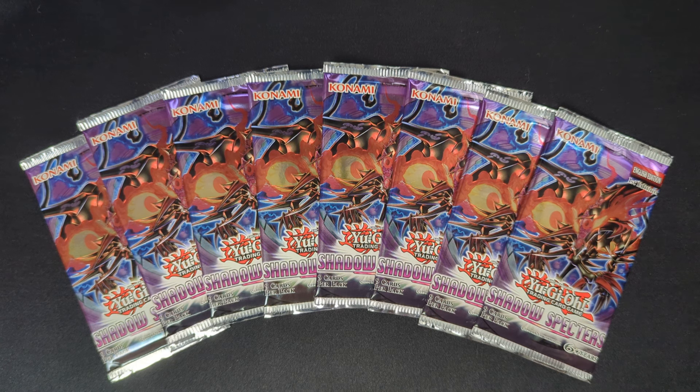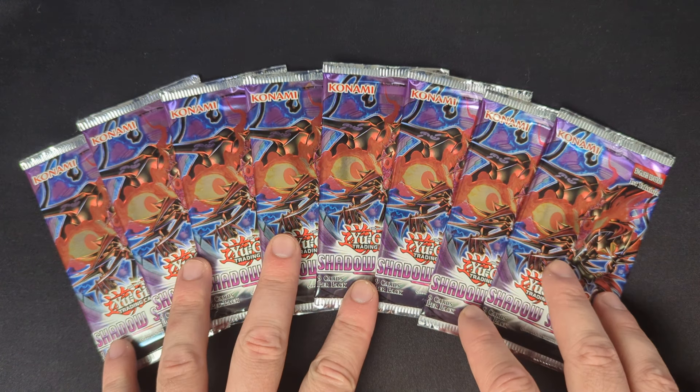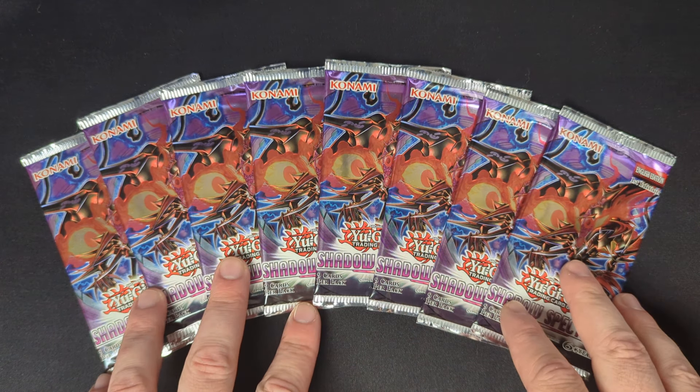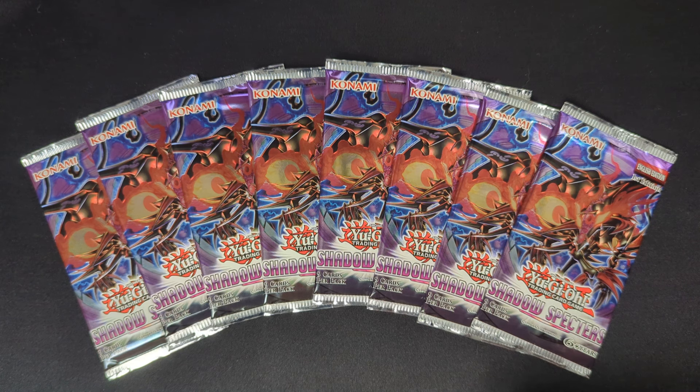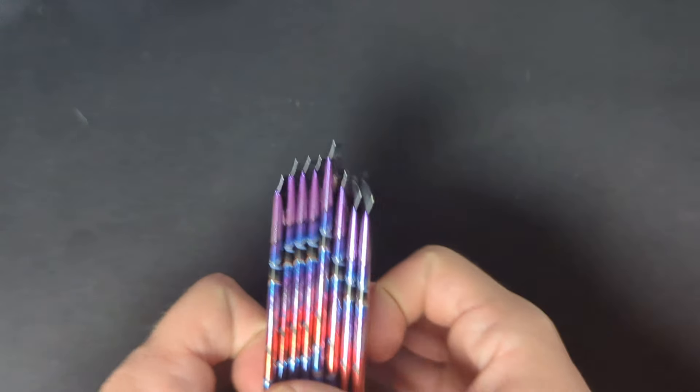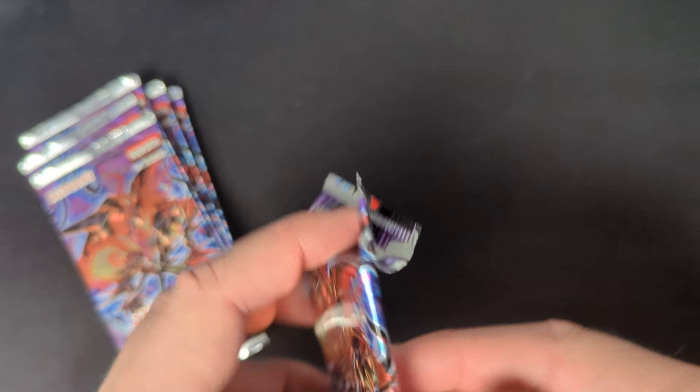A lot of times European print cards are a bit darker — the borders for commons might be a little more gray. If you've seen American print cards, hopefully you'll see a difference. I did open a couple of these just to make sure they weren't scaled, and I did pull an ultra and a couple of other holos. We're hoping to pull some supers, maybe a secret, maybe even an ulti or ghost if we're really lucky.